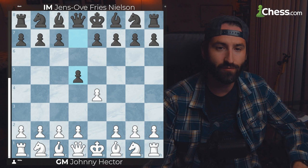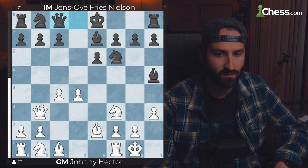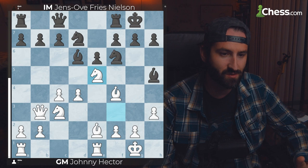In our second game, we're playing between two masters, Johnny Hector and Jensov Fries Nilsson. This is another great example of trading off that dark-squared Bishop to get yourself that strong knight. White goes E4, Black goes into the Scandinavian Defense, specifically the Mieses-Kotrč variation — the one I normally play. It's very solid: get your king to safety, develop, and attack that queen.